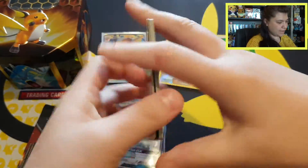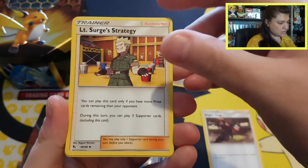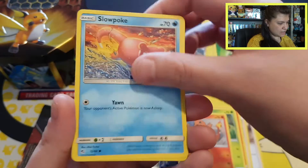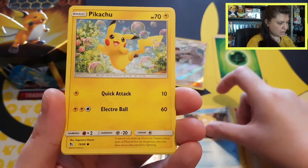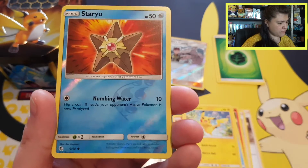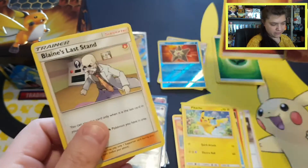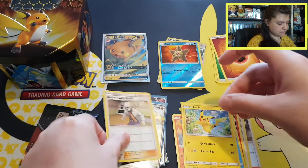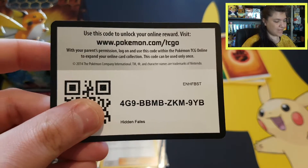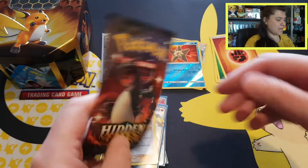Pack three: Koga's Trap, Lieutenant Surge's Strategy, Magmar, Paras, Charmander, Slowpoke, Psyduck, a cute Pikachu, a regular uncommon reverse Staryu, and Blaine's Last Stand with a fighting energy. Nothing really special but I do like the Staryu reverse. Giving away the Hidden Fates code card.